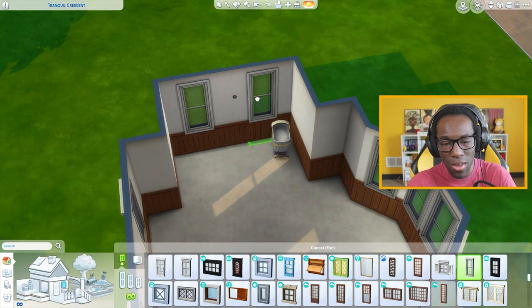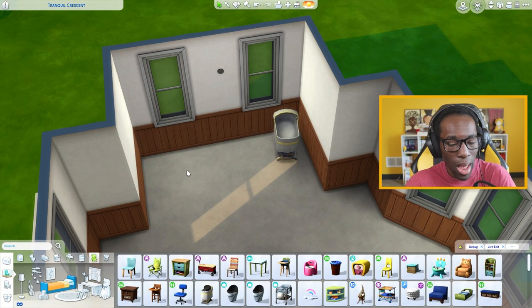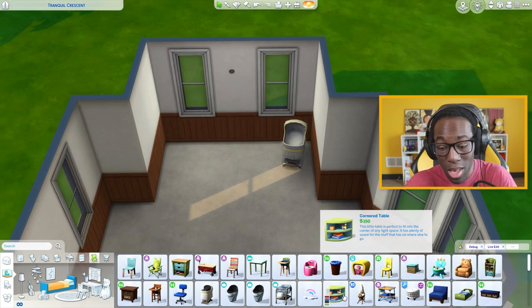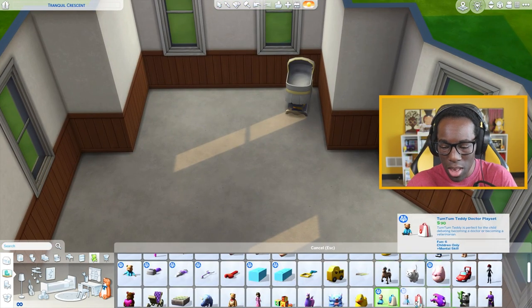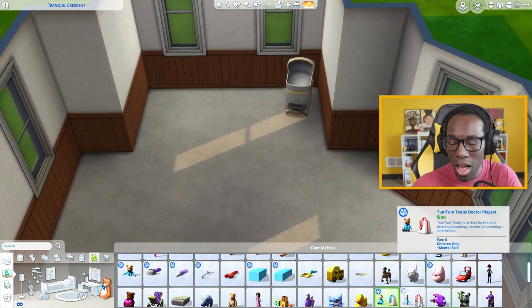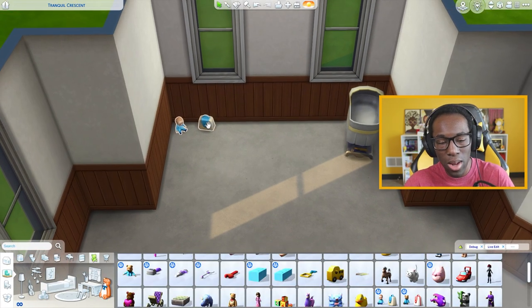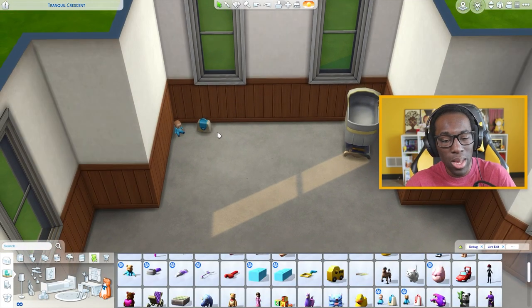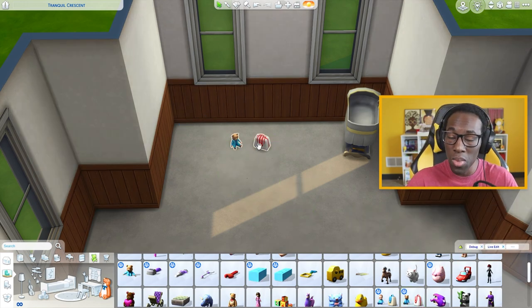When your Sim has a very responsible reward trait from being a kid or teen, they have a better chance of being promoted in their job, which I think is so cool. Another thing Parenthood added are special items I really loved — the Tum Tum Teddy doctor playset and the Boo Boo Billy doctor playset. With the human doctor playset, your kids can interact with it over time and eventually get a moodlet saying they want to become a human doctor, or with the animal one, an animal doctor.